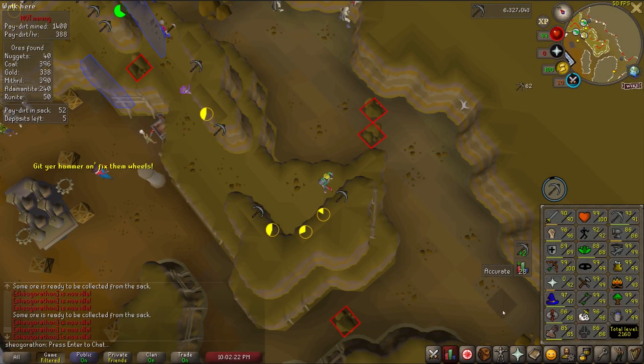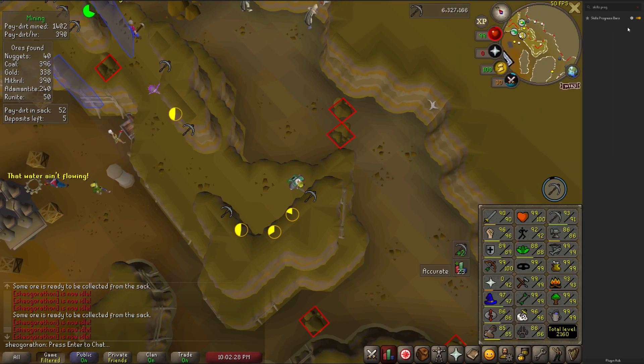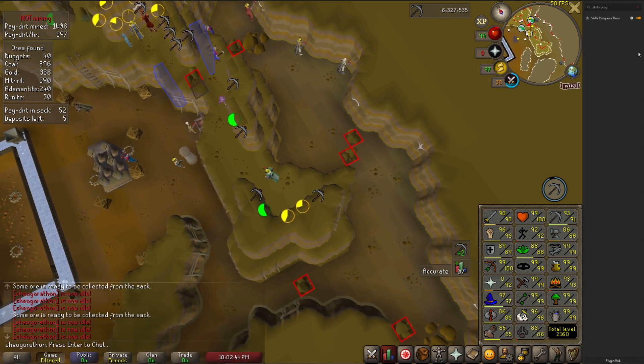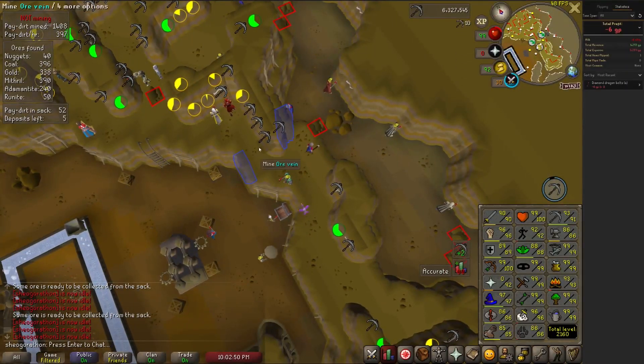Skills Progress Bars are really useful for gauging what skills are close to a level. It simply puts color-coded bars on your skills in the skill tab. No bar shows up if the skill is at 99, which can help count how many 99s you have. You have a handful of settings you can adjust, like the transparency of the bars and the size. It comes with a default size of 3 pixels, but I changed this to 1 to reduce the clutter a bit.